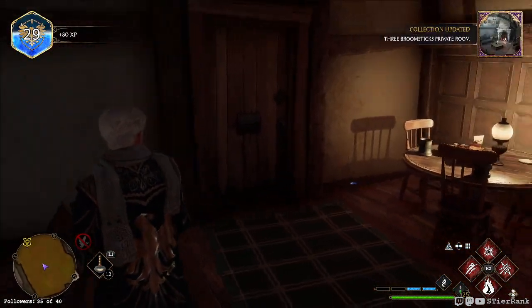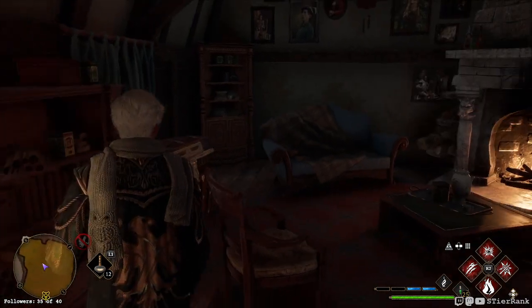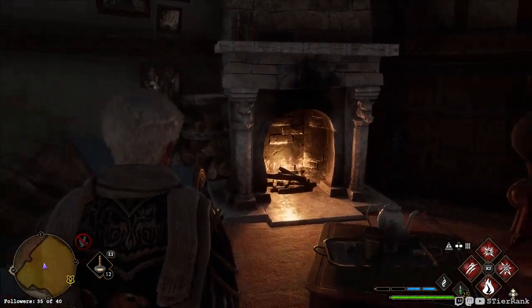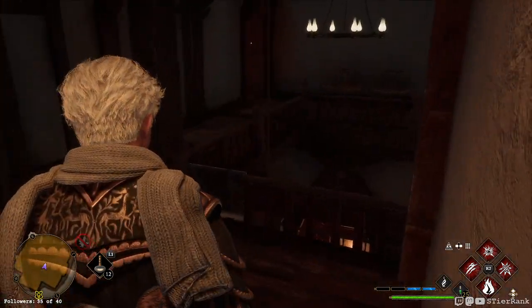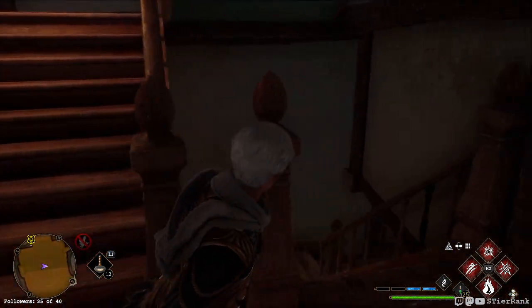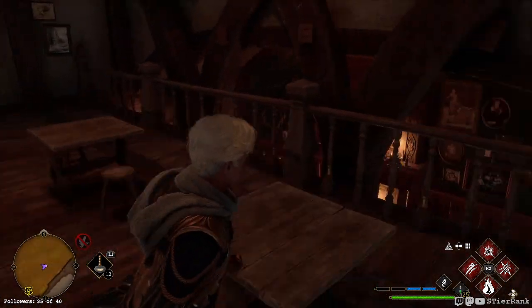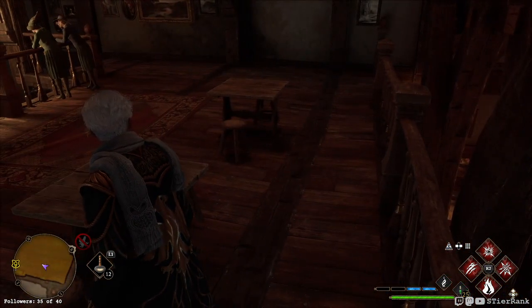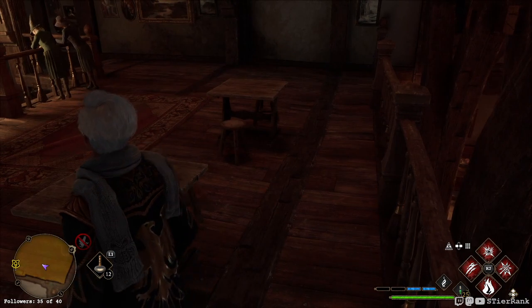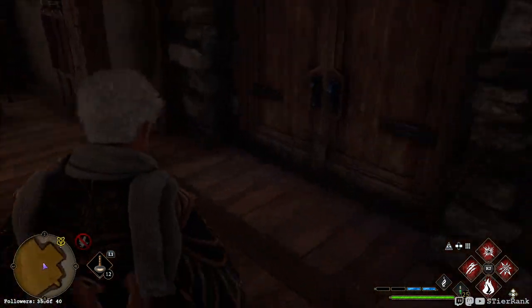I wonder if this is the room that Harry talked to - was it the Minister of Magic? Maybe. I'll have to go back and look at the scene in the movie, but that feels like that's what this was. I can't remember if that was in the third or the fourth - it's been a little while. The house beside the Three Broomsticks - this is number six. We'll keep going, I think we'll be through Hogsmeade pretty soon.